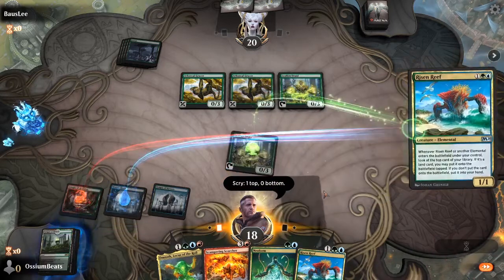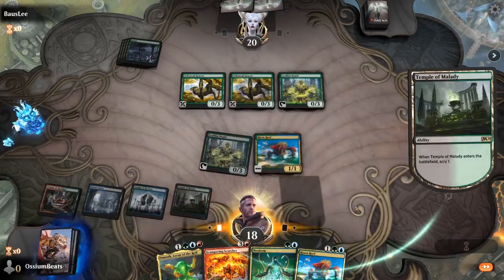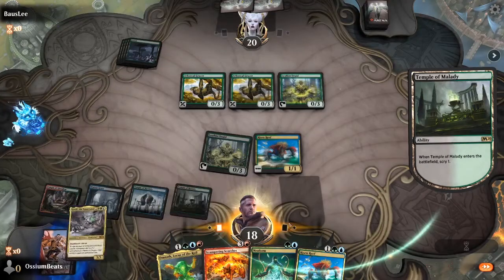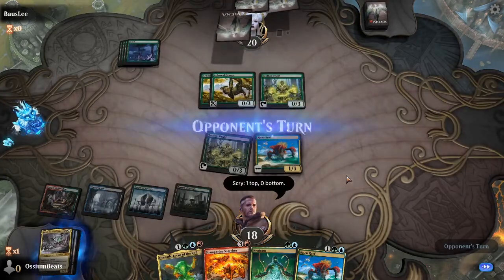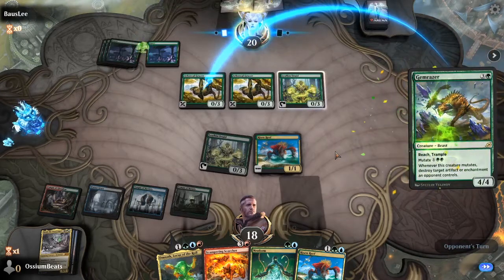Let's Risen Reef that right into play. Get to scry again. Let's see what we got — Yarok! Beautiful! Love my Yarok. He's coming into play next turn. This guy's putting out all kinds of blockers. I'm kind of worried about what's going to happen after. It's going to get me. It's going to be bad. Ew. Not a Gemrazer.